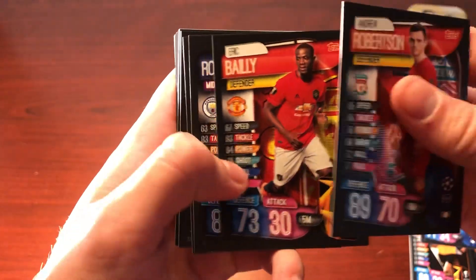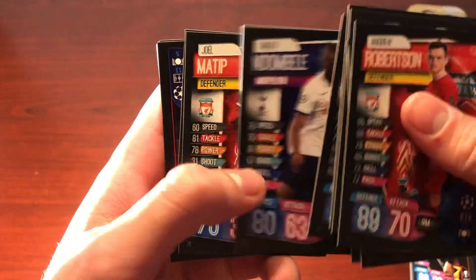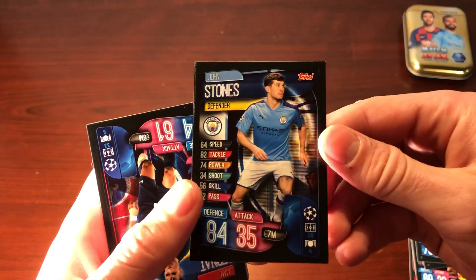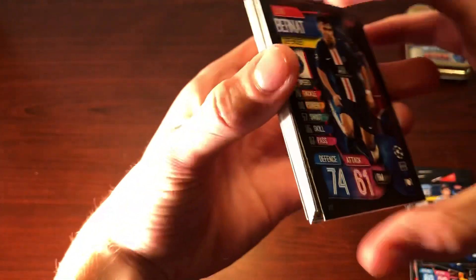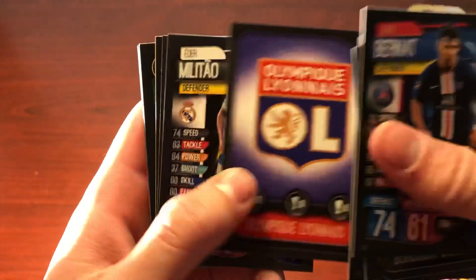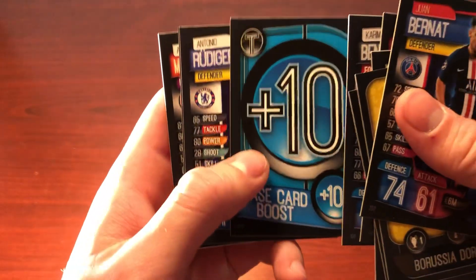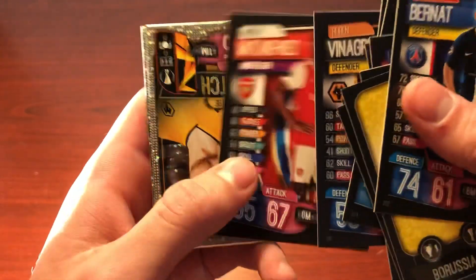We have Andrew Robertson, Eric Bailly, Rodri, Harry Kane, Trent Alexander-Arnold, Chris Smalling, Ndombele, Joel Matip, Luke Shaw. I dropped a card here — which is John Stones, and that appears to be quite damaged in the corner, which is unfortunate. We also have Juan Bernat, the Borussia Dortmund badge, Anya Kuro, the Lyon badge, Millito, Felipe, Manuel Neuer, Lionel Messi — that's nice — Karim Benzema, the base card boost plus 10 tactic card, Antonio Rudiger, Vinagre, and Maitland-Niles.